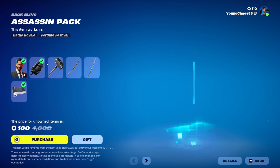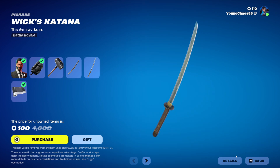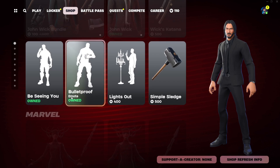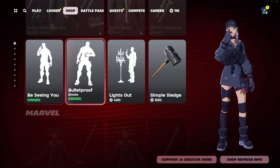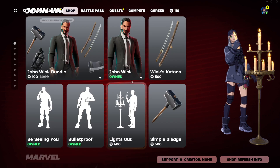We also have the Simple Sledge Harvesting Tool for 500 V-Bucks, the Wick's Katana, and the Wick's Katana Harvesting Tool — a harvesting tool and back bling bundle for 500 V-Bucks. Everything else is sold separately. Emotes like 'Bulletproof' and 'Lifestyle' are not included in the bundle.